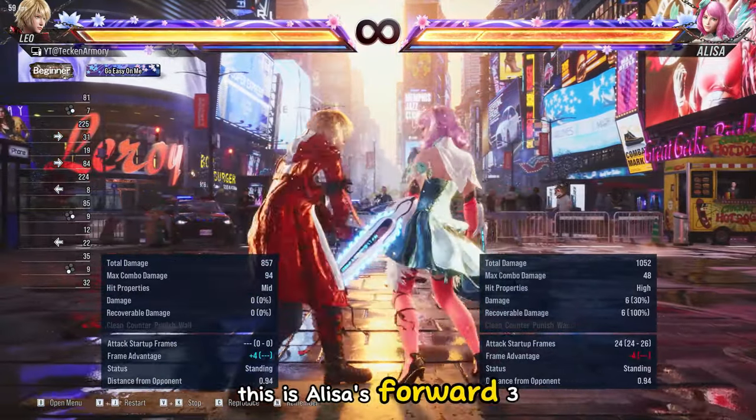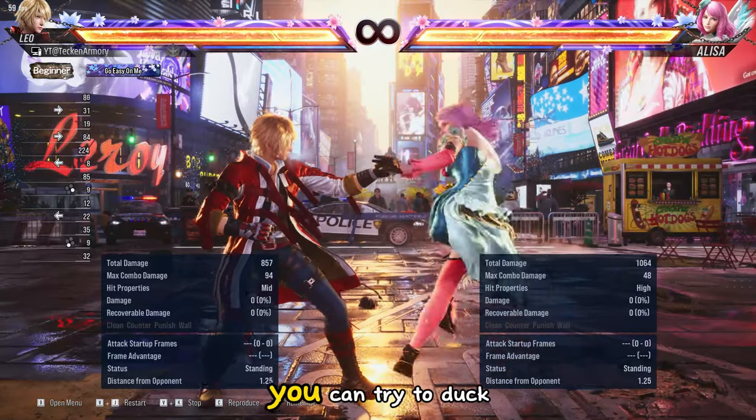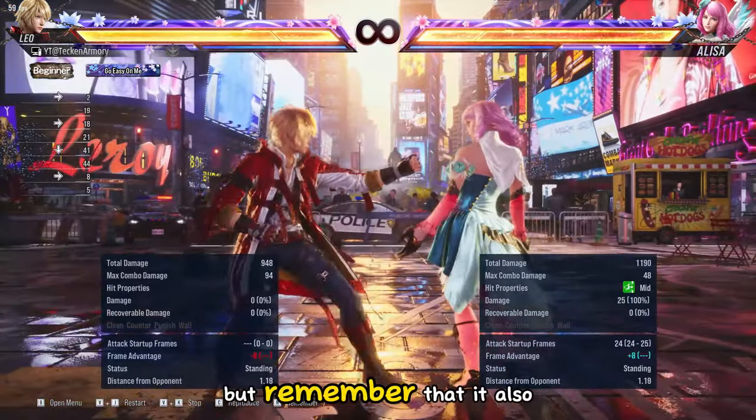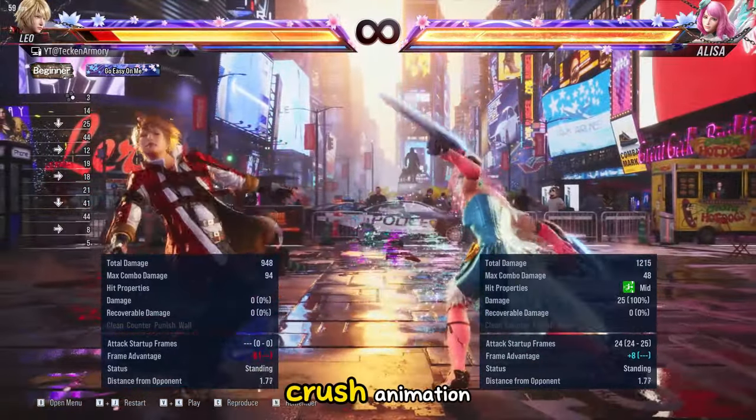This is Elisa's forward 3,2. This shifts her into destructive form. You can try to duck the second hit, but remember that it also has a mid alternative similar to her mid power crush animation.